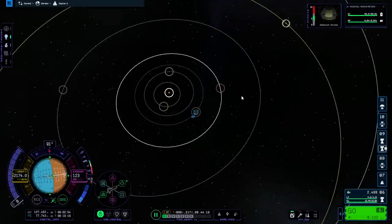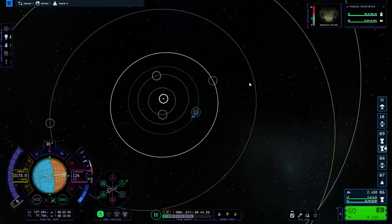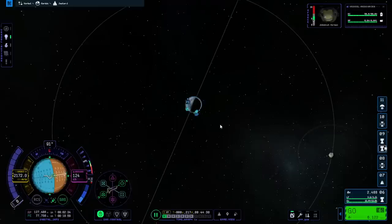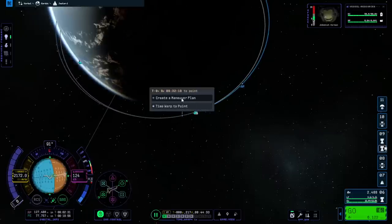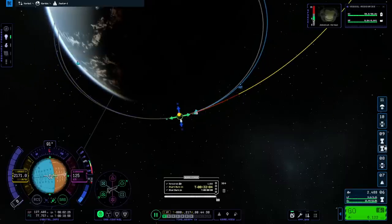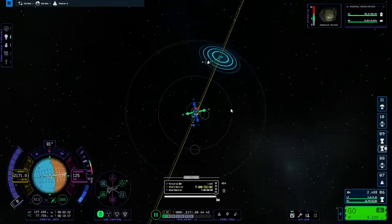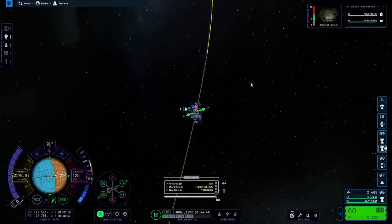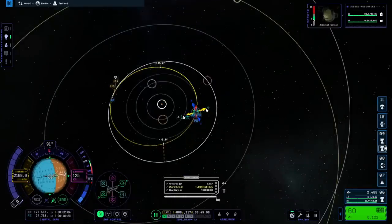Now we set target for Duna. In Kerbal Space Program 1 you can right-click on the orbit and select it as the target, but here right now you can't do that — so that's a minor thing. It means that quite often we might accidentally click the Mun or Minmus when trying to select a target. We're also a little bit late as far as the transfer window looks like. This is how it displays your exit out of the SOI. That's pretty good right there.